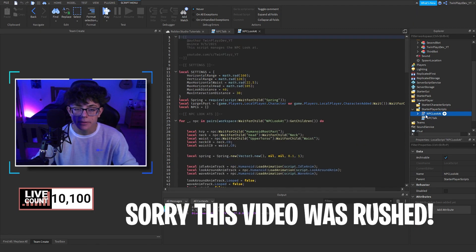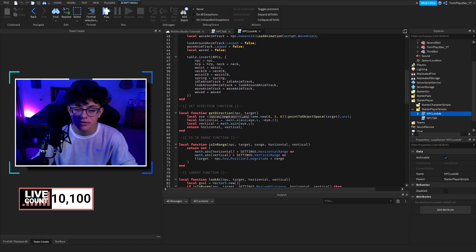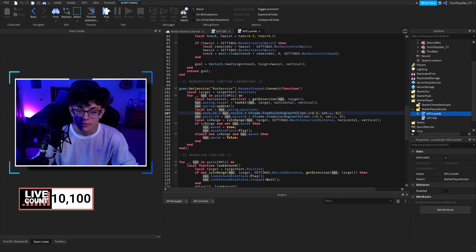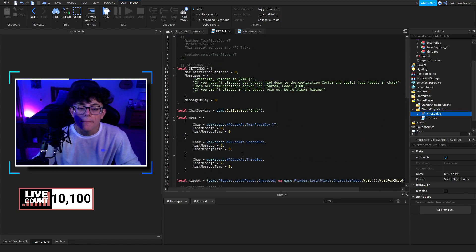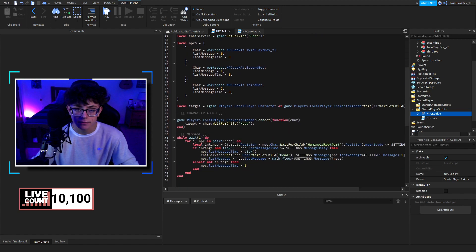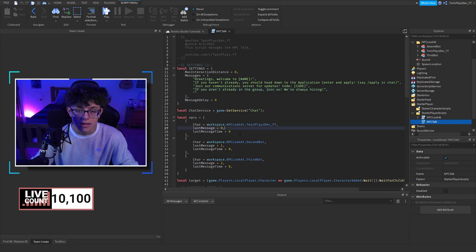This is when we're doing the in-range check and the NPC look at part. I can't explain too much of this because I got help with it, but mainly it's like the head move script — doing all these directions and math stuff, just radiuses. Render stepped handles the animation function, and the character added target part equals the head because that's what we're moving. The main thing you really need to worry about is just changing these messages — super simple and easy.